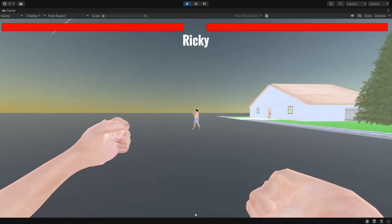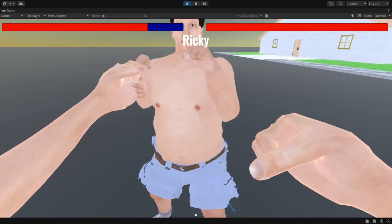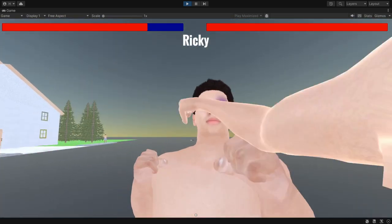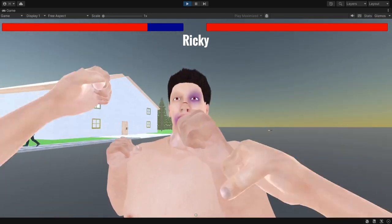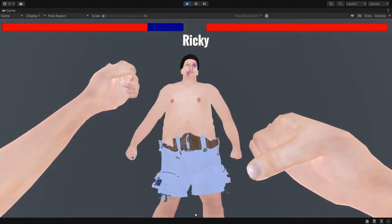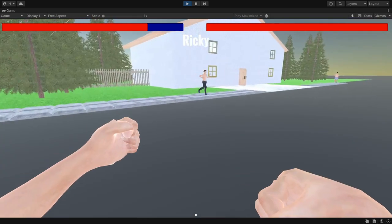Now I've added some larger thugs, like this one over here. He doesn't take any damage from body punches, only from face punches. When he jumps, he makes the TF2 heavy sound effects.